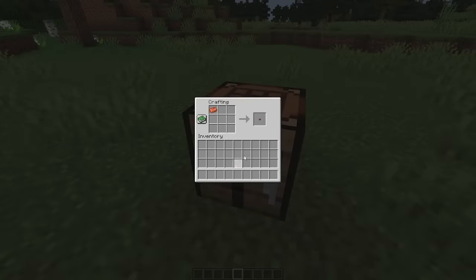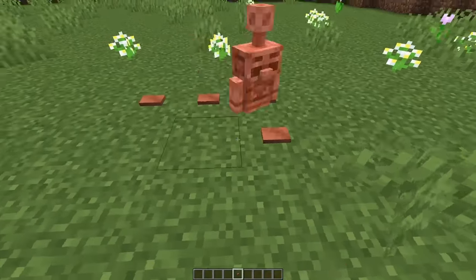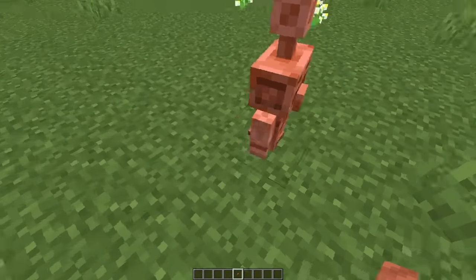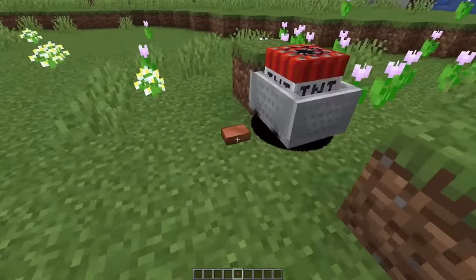Let's take a copper ingot and craft it into a copper button. As you already know, the copper golems love pressing these randomly. These guys will do anything to press their buttons — and I mean, anything.